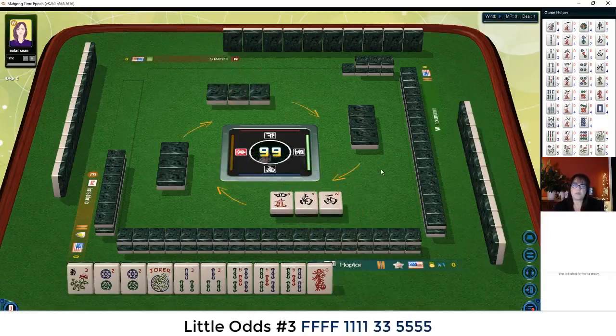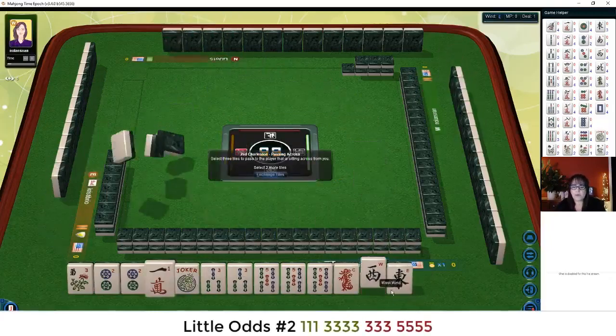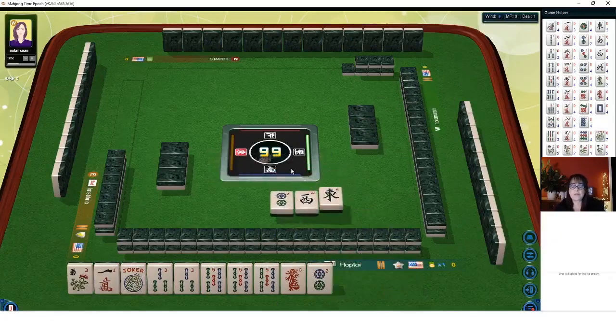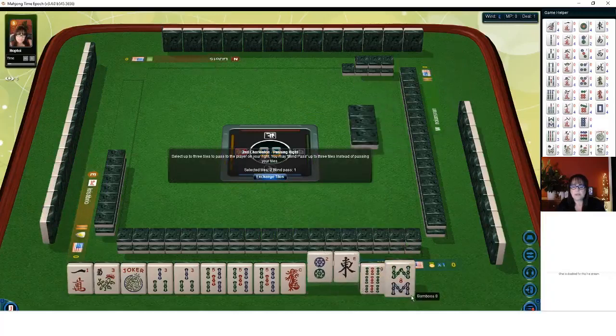I don't like passing two winds together — it's really risky when you have winds on the card. We have a one crack; maybe we could do one, three, three, five. Let's hold it. We have east and west. Let's give up the two and focus on three, five, one, three, five. We have a gap — no three crack. We're kind of in between second and third hand. Let's do east, two, eight.